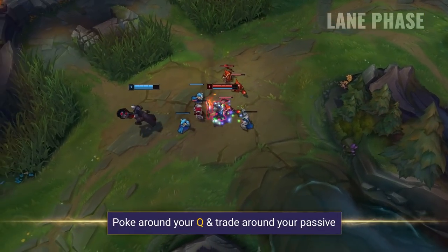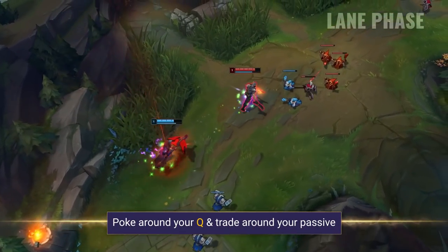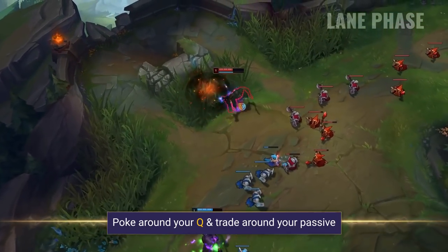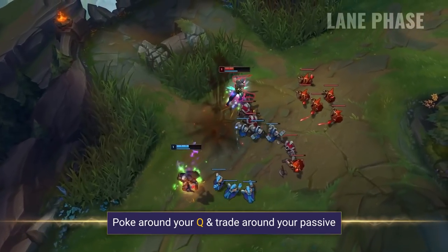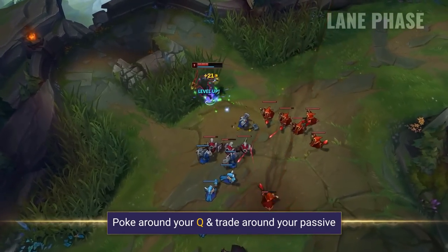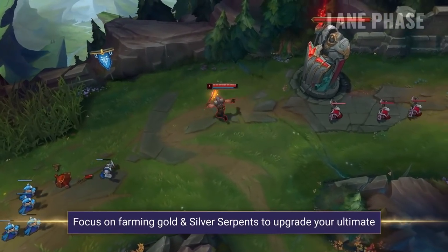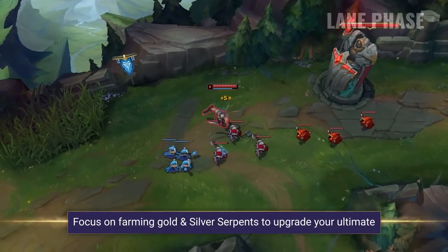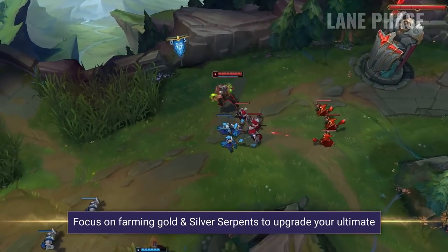During the lane phase it's all about farming as efficiently as you can whilst poking and fighting as often as you want depending on the matchup. Your Q offers fantastic poke and alongside your passive it can deal some significant damage early game if you continue to use it often. Gangplank's passive also grants movement speed when you use it, and this passive resets when one of your barrels explodes, so try to time this so you can avoid incoming retaliation. When farming on Gangplank you're looking at both gold and silver serpents. Silver serpents are gained by farming with your Q and Q-ing your barrels too, and these can be spent in the shop to upgrade your ultimate, so it's important to keep this going no matter what kind of lane you're in.